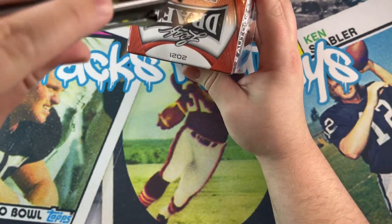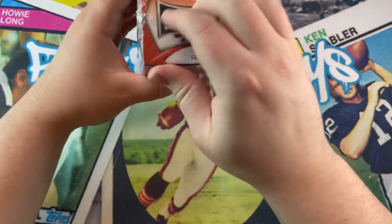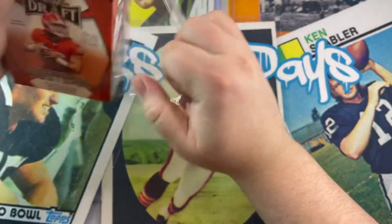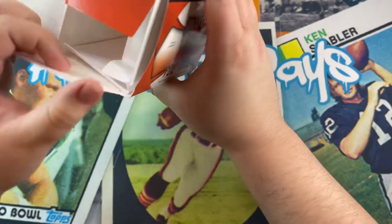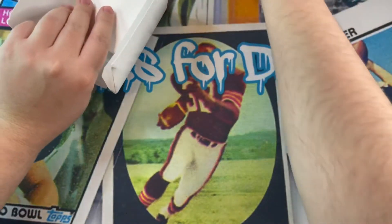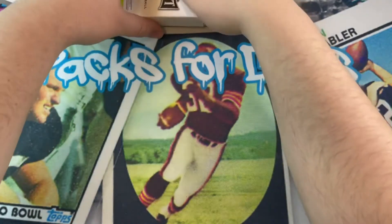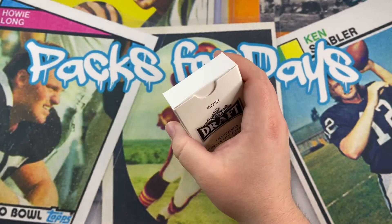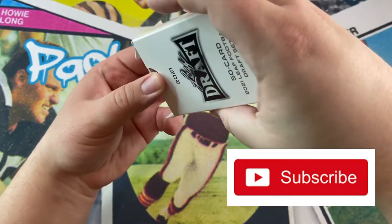Hopefully the Giants could trade up or trade down — we'll see what happens, I guess, depending on who's available at that point. But yeah, let's get into this rip. It's not Panini, guys, I know, but this is all they had available for this class as of now, so we'll take it. Oh, that was an auto — let me set the autos to the side. I forgot that's how they come packaged.